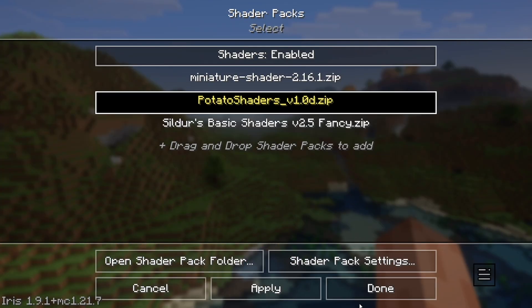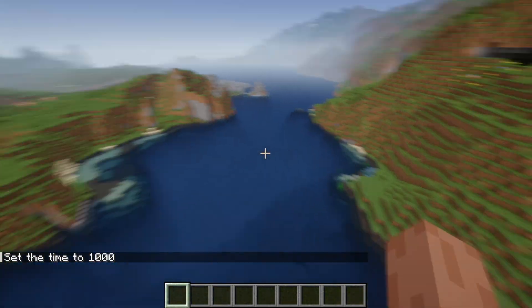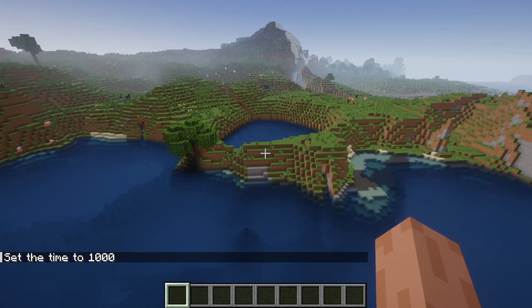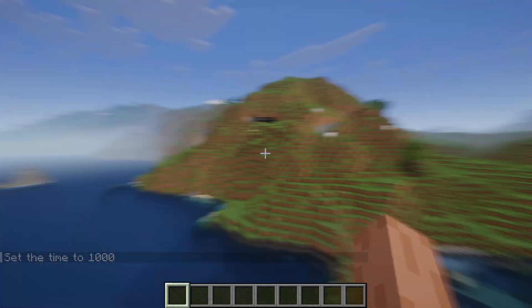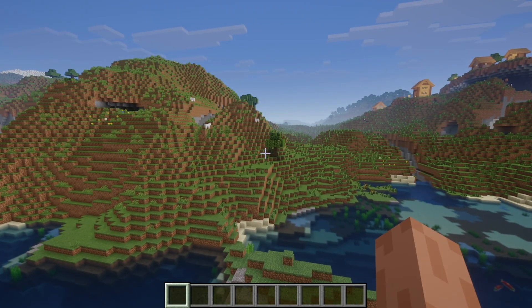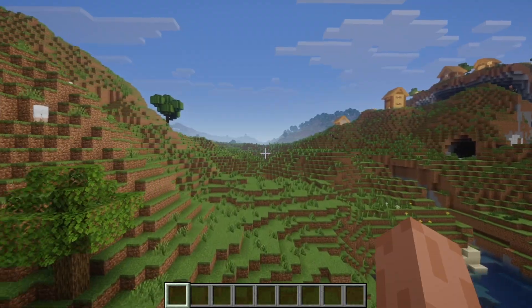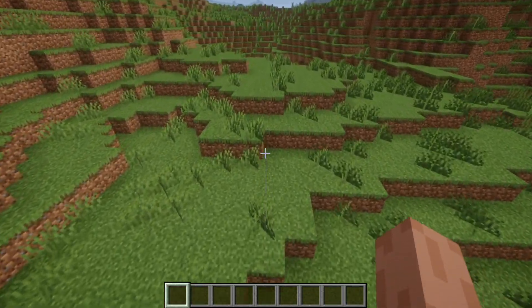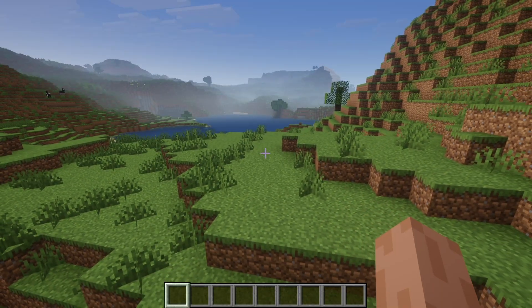Next up, we have the Potato Shaders. When you load into the Potato Shaders, here is how things look. Things honestly do look pretty good, and I just noticed we actually do have a slight motion blur effect, which is honestly pretty cool. So if you like motion blur on your shaders, you're going to like this shader in particular — we get motion blur whenever we turn around and stuff like that. Apart from that, the lighting is basically made to be like vanilla Minecraft. It's an extremely lightweight shader.